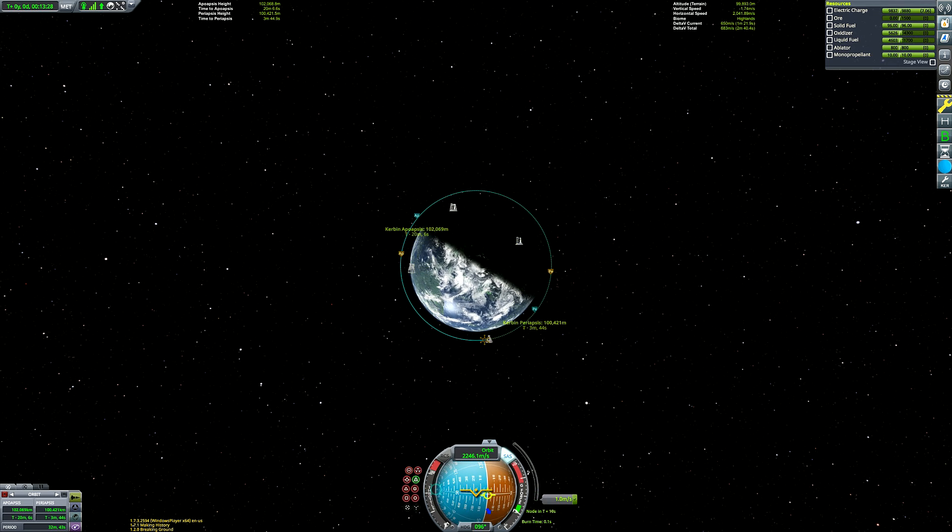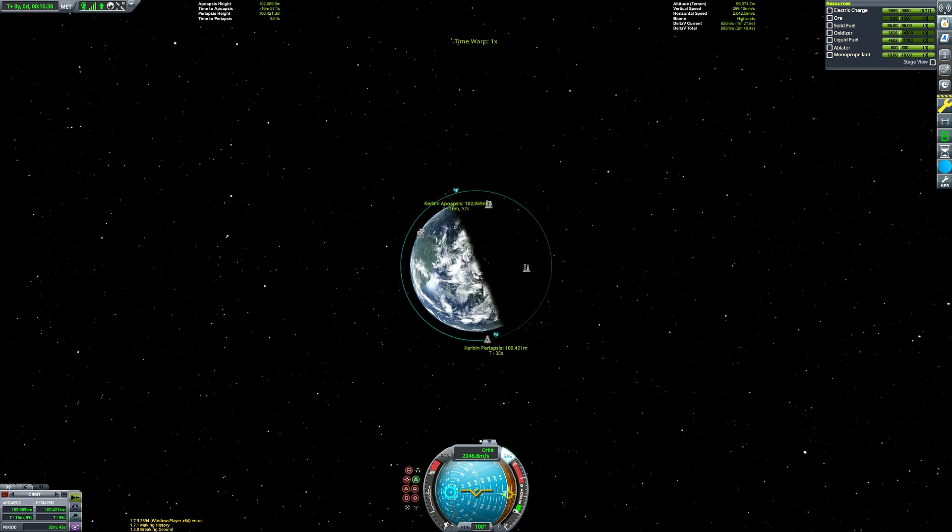Two out of four ain't bad — especially considering that Kerbals are much shorter than humans, so they can probably tolerate a smaller radius and a higher spin speed anyway. So while I'm not happy with this thing as a human-rated station, I am more than satisfied with it as a Kerbal habitat, at least as a preliminary experiment. Maybe that can be the purpose of this station.